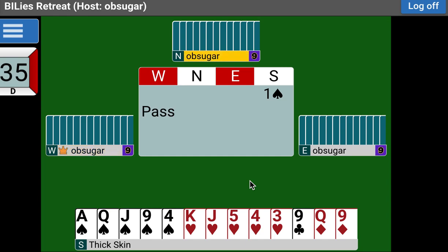Fred opens one spade and our partner bids two diamonds — game force. So we're getting the idea. If you open one heart and your partner bids two spades, that's not a game-forcing bid. If you open one diamond and your partner bids two hearts, that's not a game-forcing bid. Those are jump shifts, and that's not what we're talking about. We're talking about a two-level bid in a lower-ranking suit.